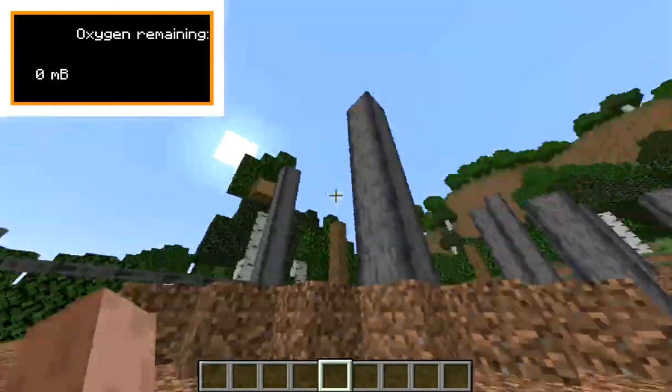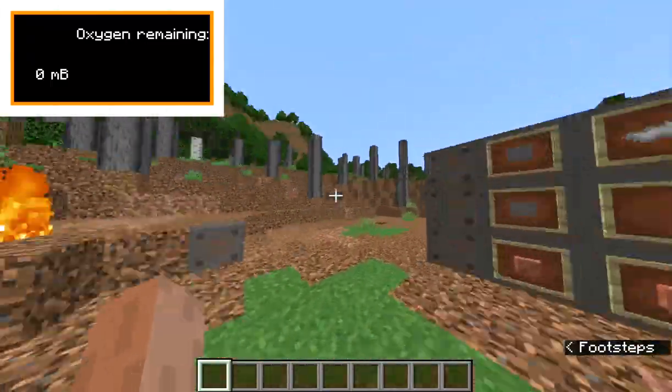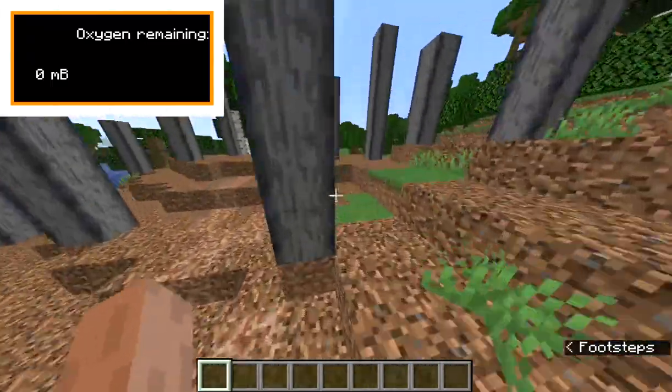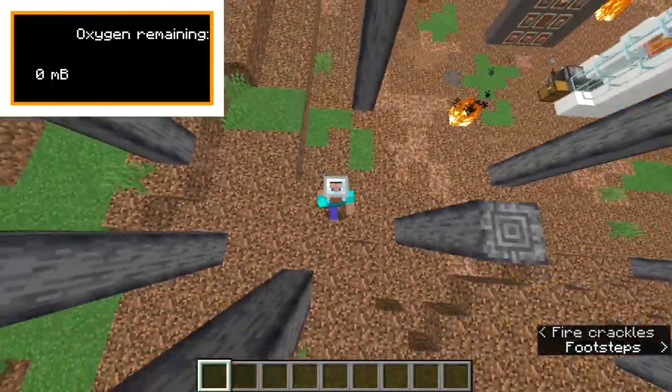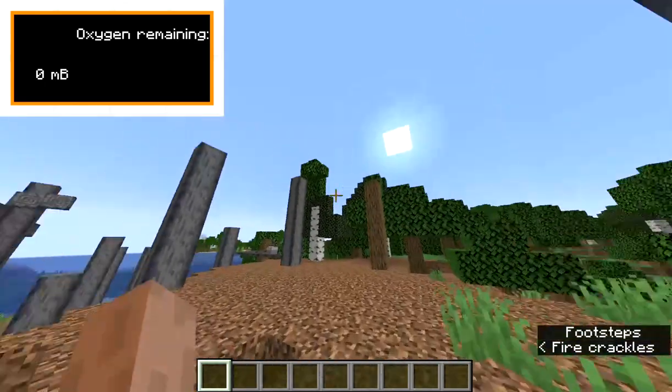But let me show you something. This is a pressure helmet — looks pretty cool, doesn't it? It also has a neat little overlay in the top-left corner that shows you how much oxygen is stored in the helmet.